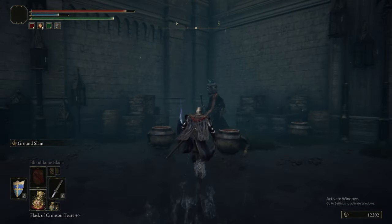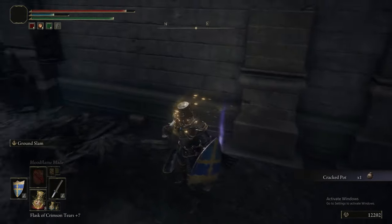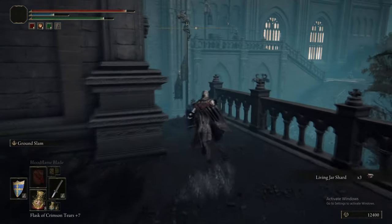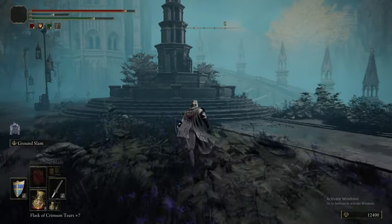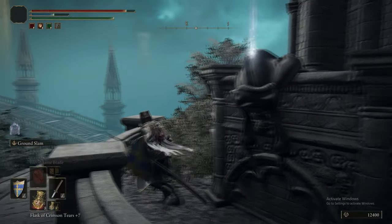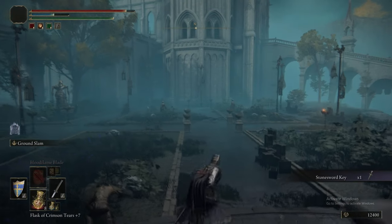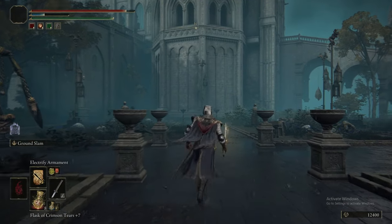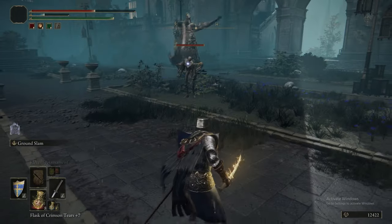There's some pots and a Twin Sage sorcerer - this guy hits hard. We can pick up a Cracked Pot - very good. There are some Smithing Shards. It's kind of a rule of thumb: whenever you see those little pot enemies, generally speaking there's a Cracked Pot or a Ritual Pot somewhere nearby. Pick up that Stone Sword Key because we actually missed it the first time around.